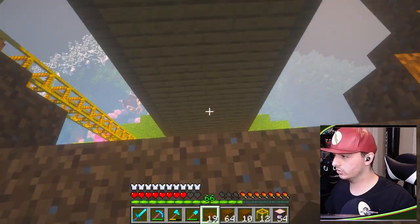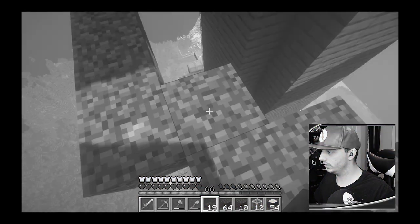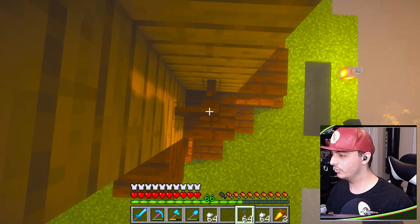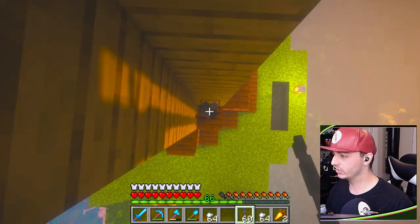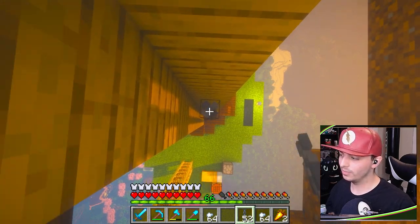I'm going to copy the design from down below for the top. A design detail I want to add is iron chains going up the corners — it adds more depth, and with my resource pack it looks great.